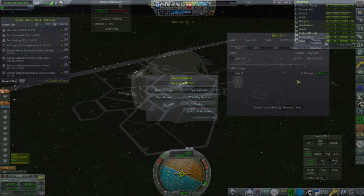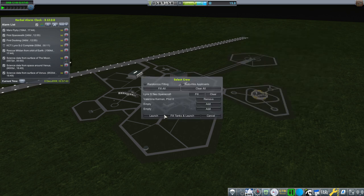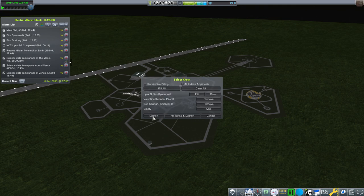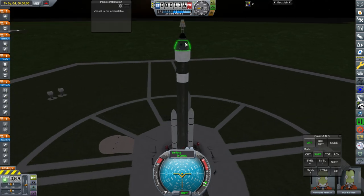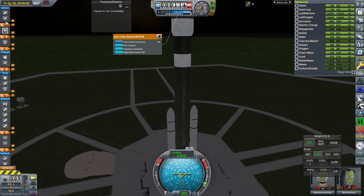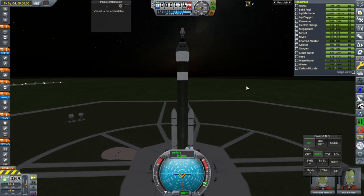Back to space center, now rolling out. Now we get to put Val in. Maybe we should have two people - we could have an engineer do the spacewalk, or a scientist. Let's have Bob do the spacewalk. We have no probe control for some reason - vessel is not controllable. Oh, it's electric charge but it doesn't have any built-in. Did I accidentally remove the electric charge from the Lynx itself? It looks like I accidentally removed the electric charge from the Lynx. Let's roll back.